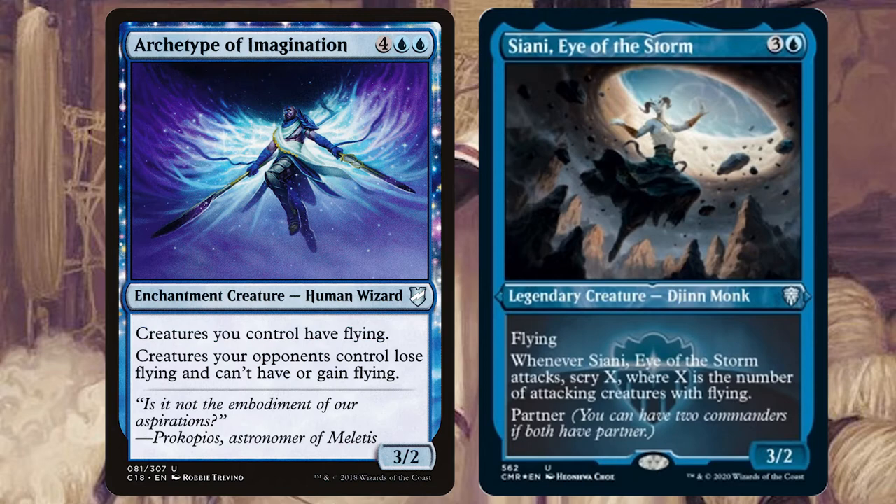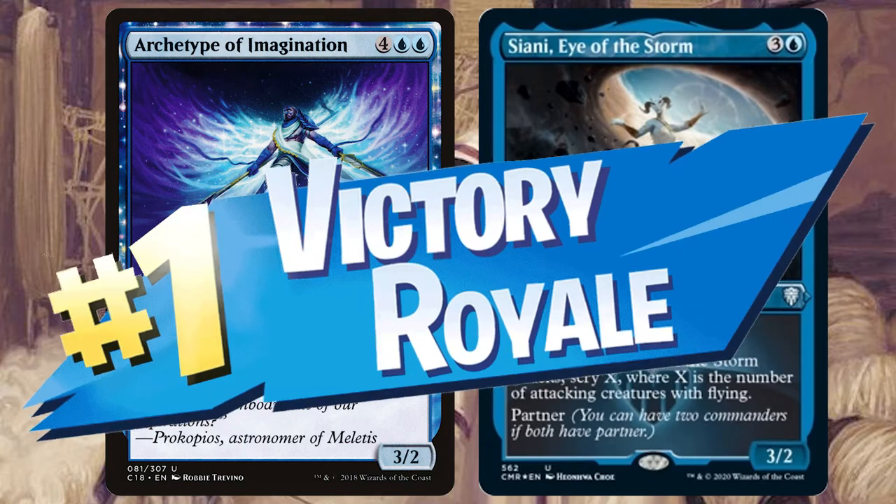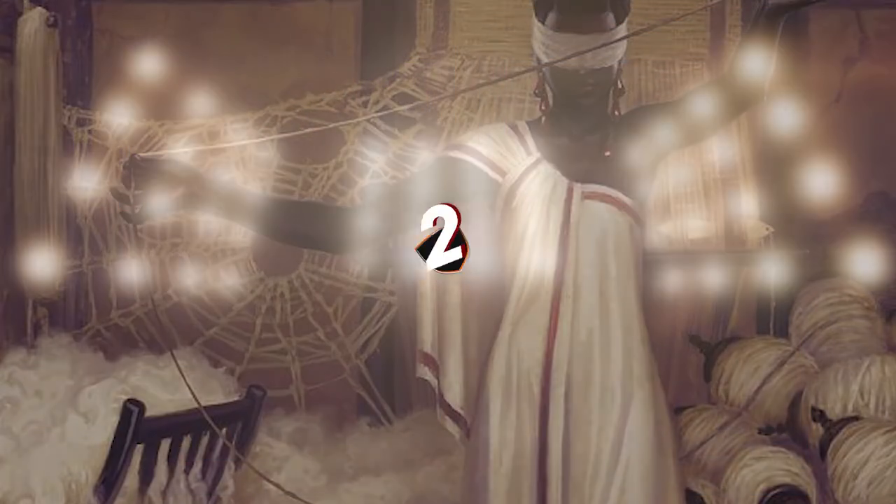Get in Archetype of Imagination — give Siann a helping hand by giving everything flying, make your opponents lose all their flyers, and swing in over their heads for the quick victory.